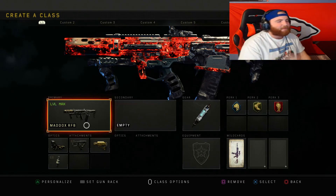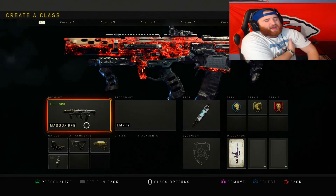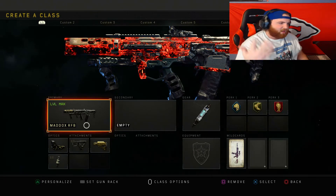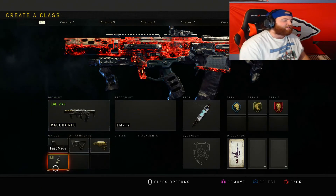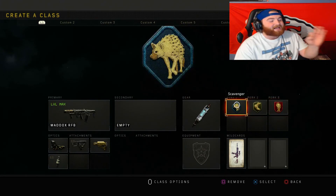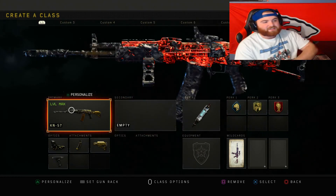Class 7 is the Maddox. This game is dominated by ARs and LMGs — SMGs only have two or three solid options. The Maddox setup is reflex sight, quick draw, stock, and fast mags, with stem shot, scavenger, lightweight, and dead silence.